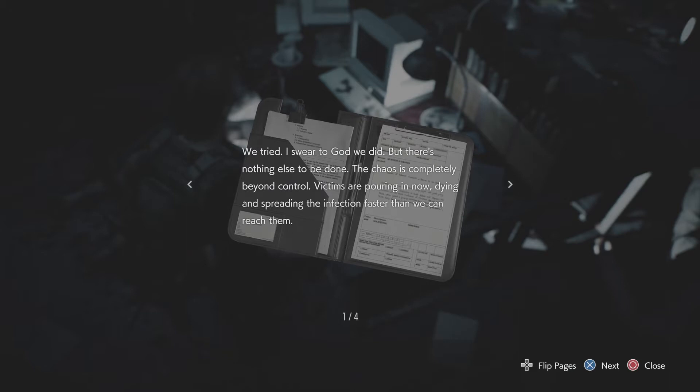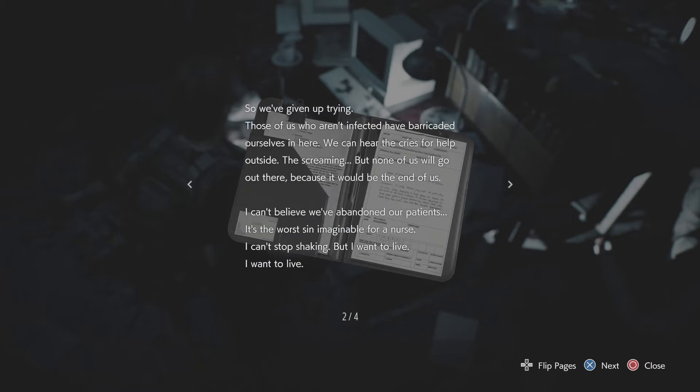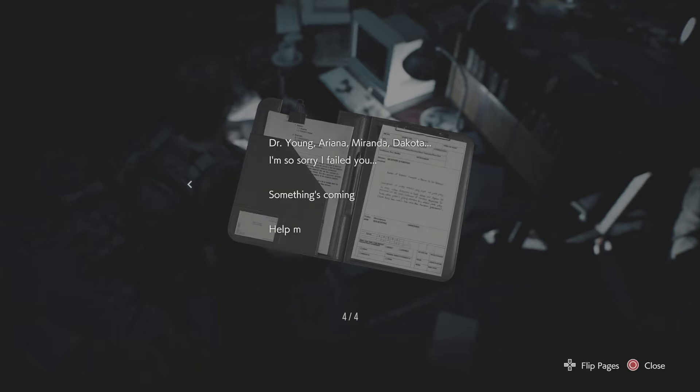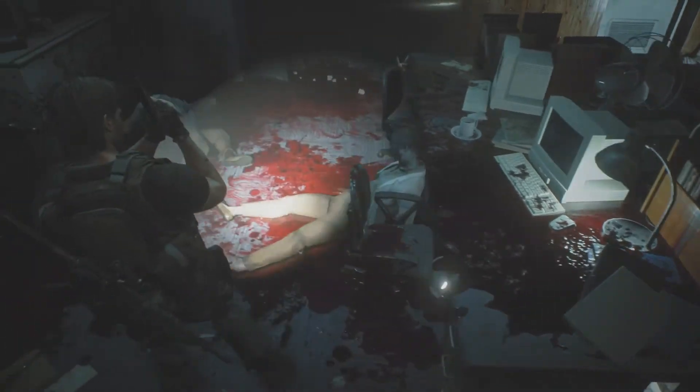'We tried — I swear to God we did — but there's nothing else to be done. The chaos is completely beyond control. Victims are pouring in, dying, and spreading the infection faster than we can reach them. So we've given up trying. Those of us who aren't infected have barricaded ourselves in here. We can hear the cries for help outside, the screaming, but none of us will go out there because it would be the end of us. I can't believe we've abandoned our patients — it's the worst thing imaginable for a nurse. I can't stop shaking, but I want to live. We heard a helicopter flying overhead and immediately started crying and hugging each other, thinking a rescue team was on the way. But when the sound faded, all we were left with was the moaning of the dead. We're all about to lose our minds.' I'm actually impressed you had enough time to write that.